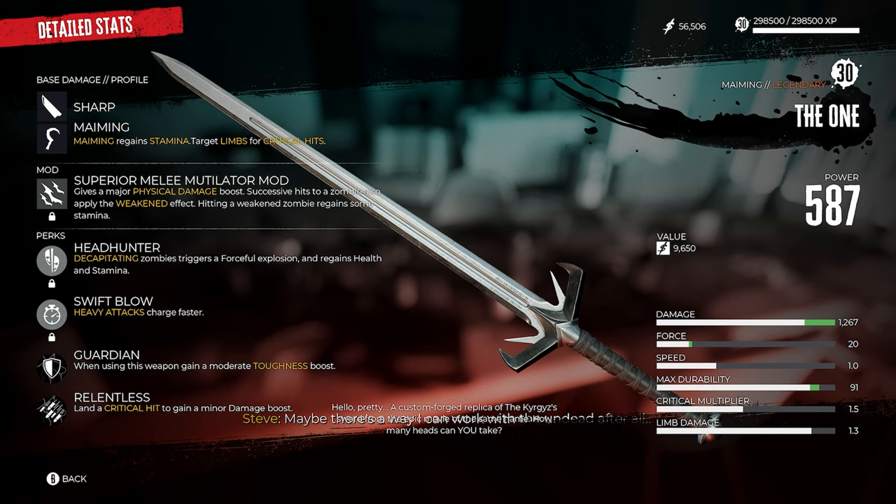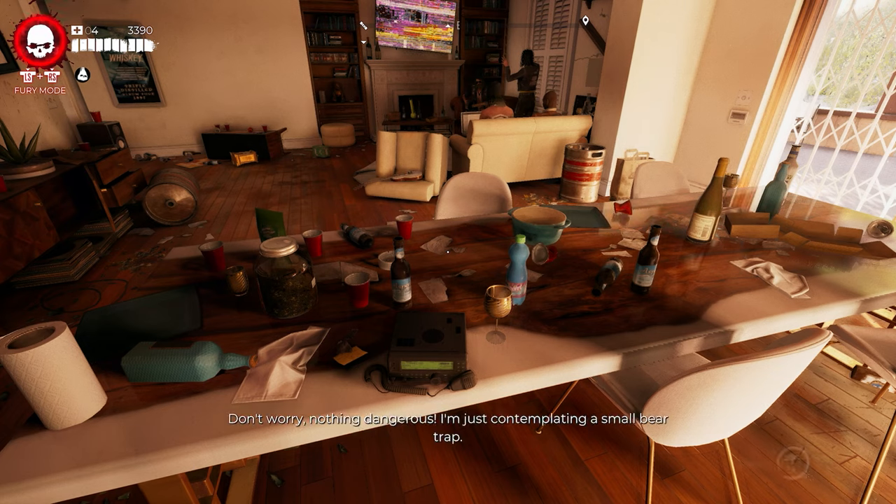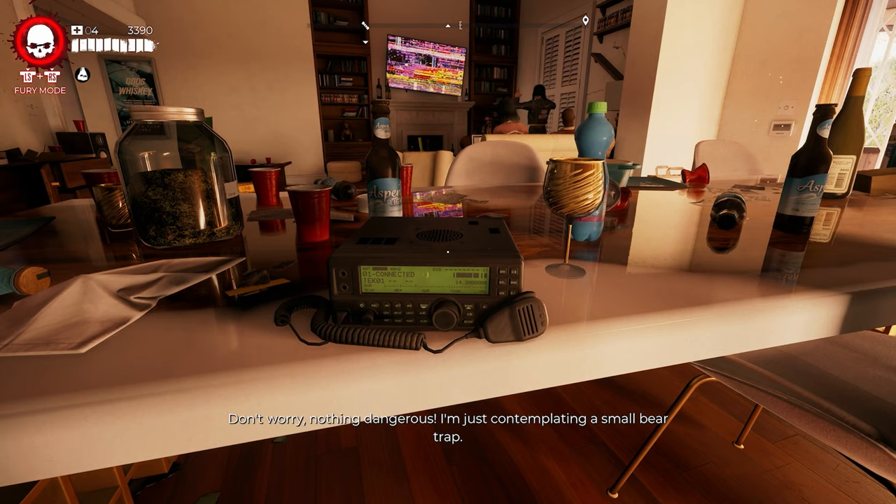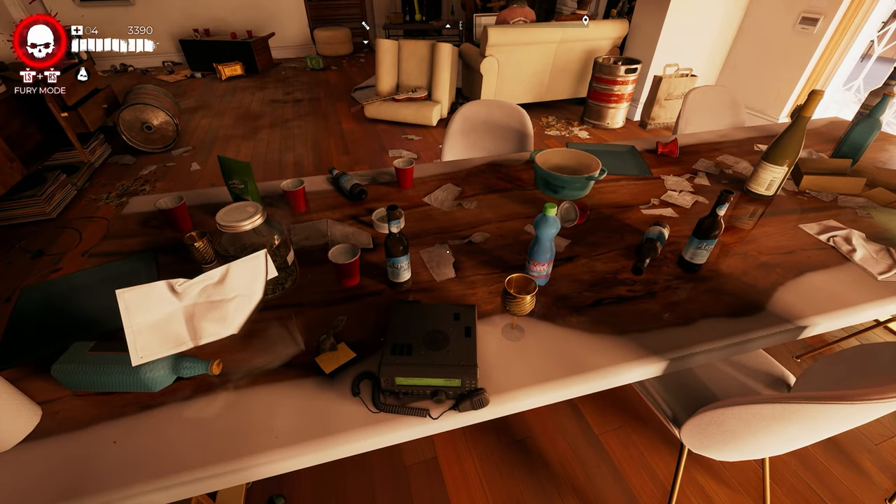The fifth legendary weapon is called The One, the legendary sword. It's pretty slow but very, very good. To get it you'll need to complete three side quests — Sarah and Sebastian's series. You can start the first one by going to a receiver, like the one found in Ricky's house in Beverly Hills. The receivers look like the device shown on the table. There's also one in Monarch Studios.